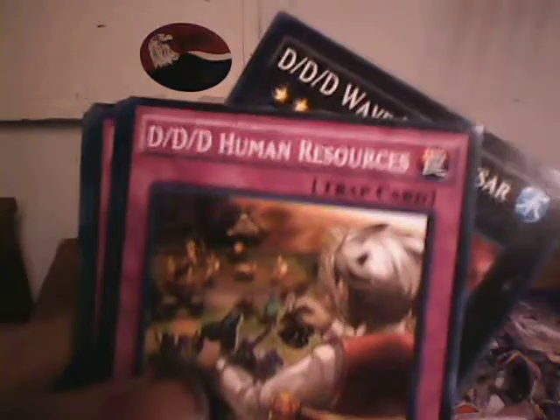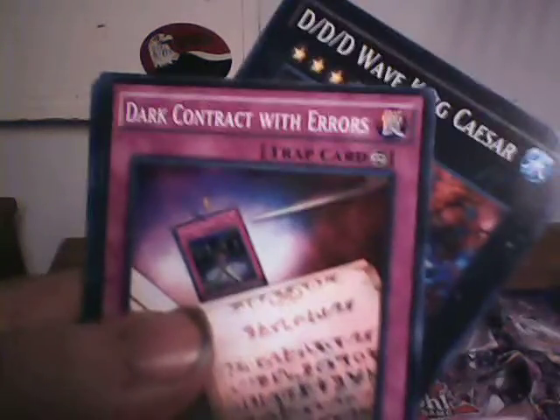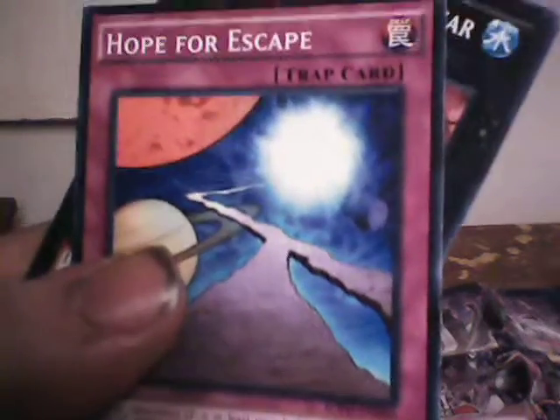Dark Eruption. Allure of Darkness — that's definitely a good card to have. DD Reroll. DD Recruits. DD Human Resources. Dark Contract with the Witch. Dark Contract with Errors. Contract Laundering, which stops all the dark contracts. Sinister Yorishiro. Escape from the Dark Dimension. And Hope of Escape.